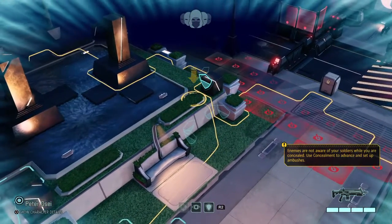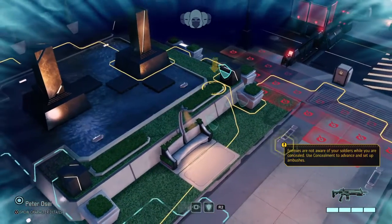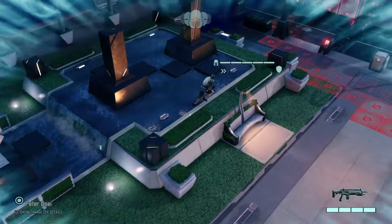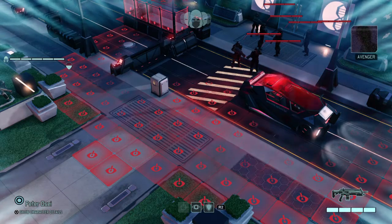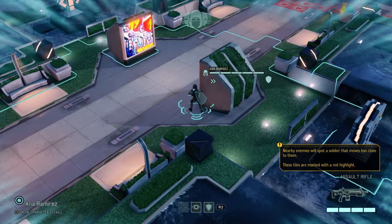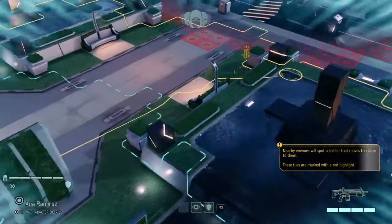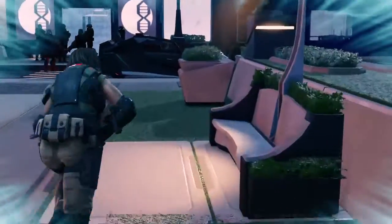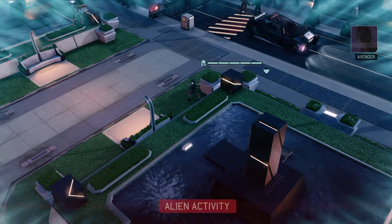Those red squares indicate tiles where enemies can spot us if we move too close. As long as we avoid the red highlighted tiles, we stay concealed. Nearby enemies will spot a soldier that moves too close — that's a tremendous advantage we want to keep.